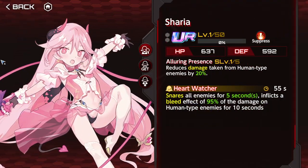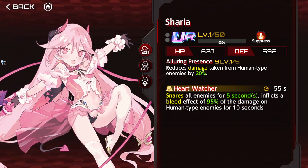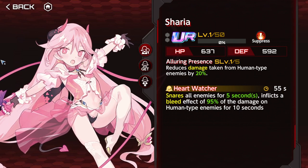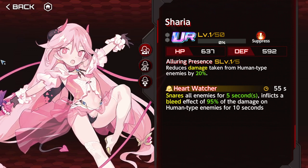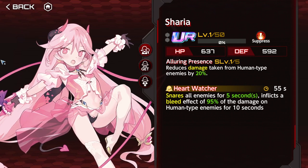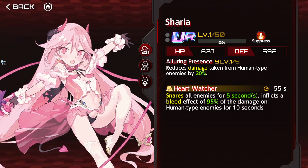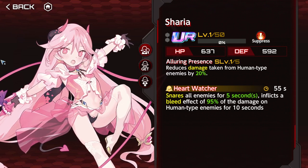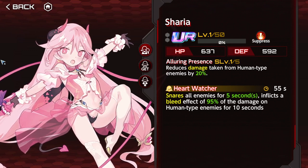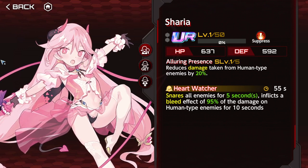Sharia is in a tough position. She reduces damage taken from human enemies by 40% — that's amazing — but usually you don't want to go tanky with red. If you're on a mixed tank build and need red for your composition, maybe you can use her. It is niche because it's against human, but the number is big. She also snares enemies for 10 seconds — that's pretty good — and inflicts bleed on human enemies. Again, a restrictive extra effect.